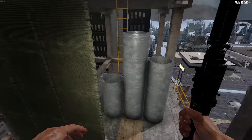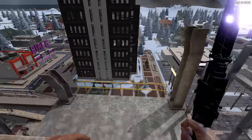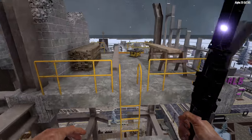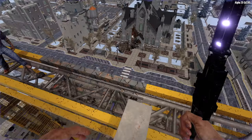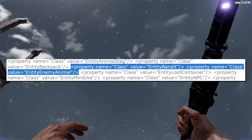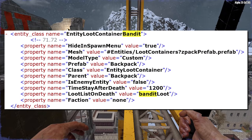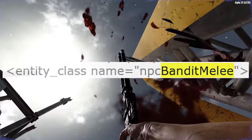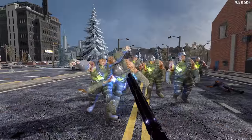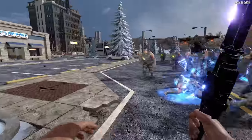Bandits are set to be the prime feature of Alpha 21, and they've been planning this since at least Alpha 12. Bandits will be non-player characters you can interact with — and by interact, I mean kill and loot, but maybe talk to, though probably mostly just kill and loot. They're referred to in the entity_classes.xml file as enemy animals. Bandits will drop some kind of loot container with bandit-specific loot and will come in three varieties: melee, ranged, and leader.